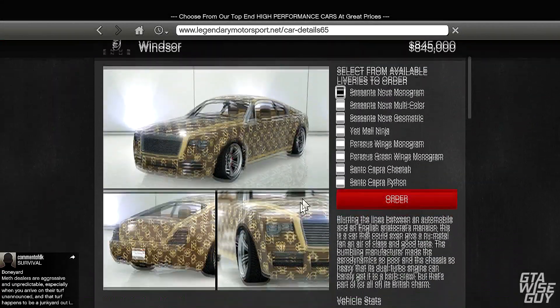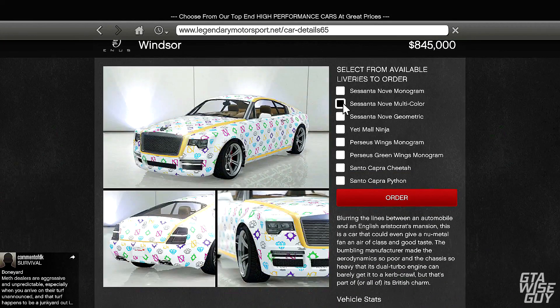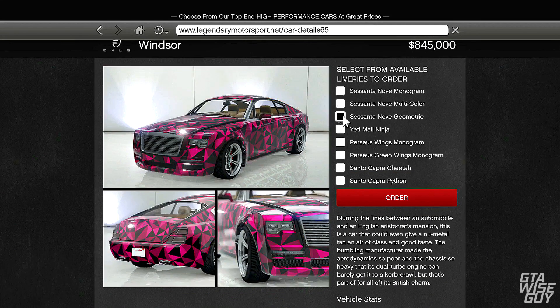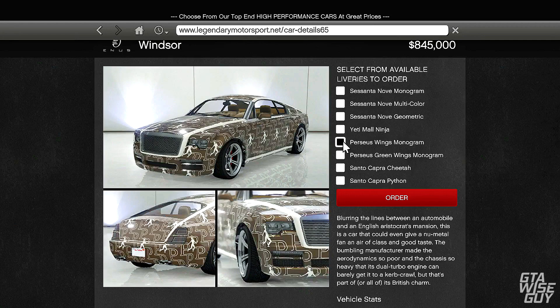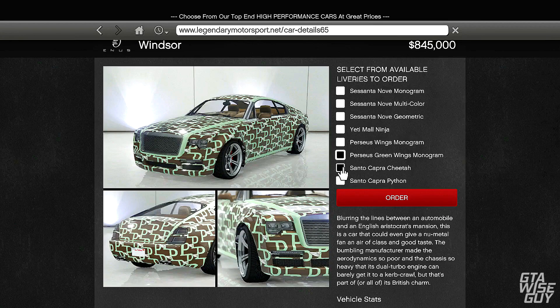Hey guys, what's going on — this is the GTA Wiseguy and in today's video I've got a showcase of the Ennis Windsor that came with the Ill-Gotten Gains DLC. I hope you guys enjoyed that little drifting cinematic there — I had fun making it, and this car is awesome for drifting, which I'll be showing you guys more of later.